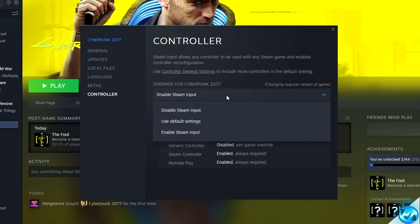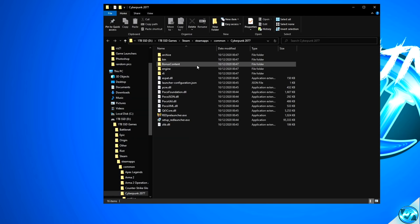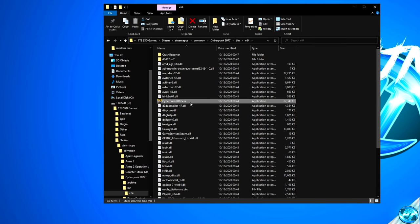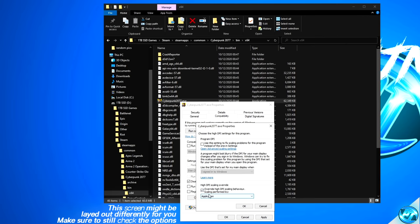Navigate over to the Local Files tab, go to Browse Local Files, then go back inside of the bin folder, x64, and navigate down to the Cyberpunk2077.exe. Right click, navigate down to Properties, then navigate over to the Compatibility tab. Ensure that you disable full screen optimizations, navigate down to Change DPI and override high DPI scaling behavior. Select OK, Apply, and OK.